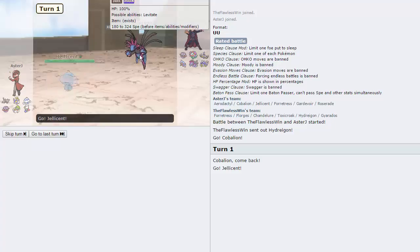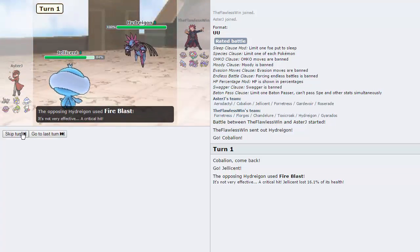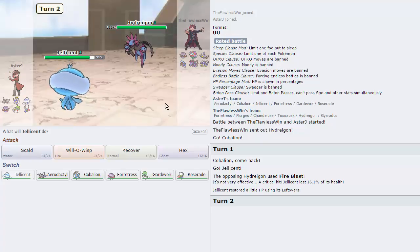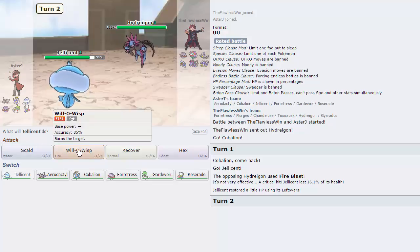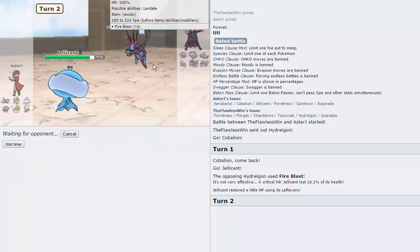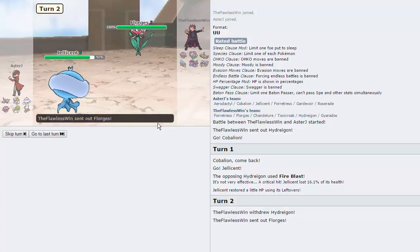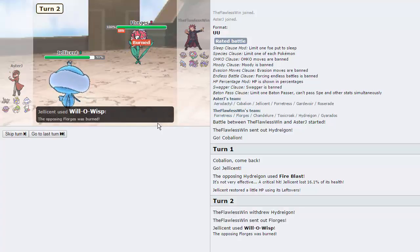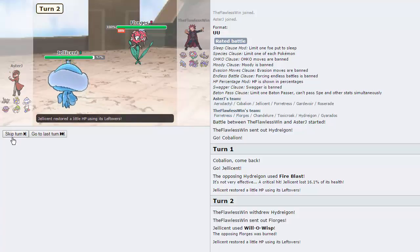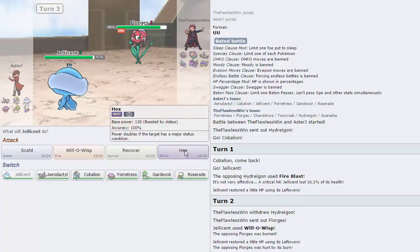We're going straight into Jellicent as he goes for the Fire Blast. He is not Life Orb, which means he is more than likely Choice Locked. I pretty much lose nothing by going for the Will-O-Wisp right here. I just don't want him going into Chandelure on a Jellicent, so let's go for the Will-O-Wisp here, get something burned, and work from there.